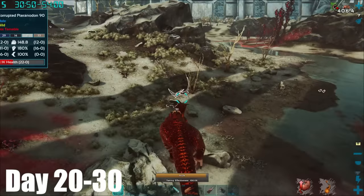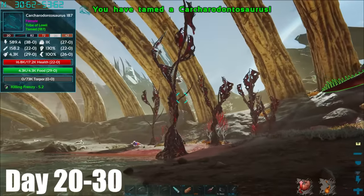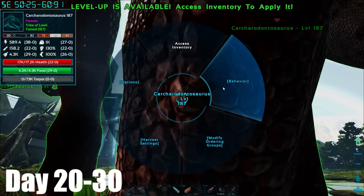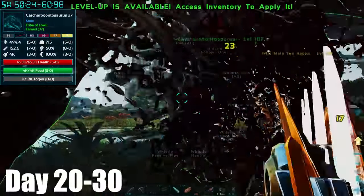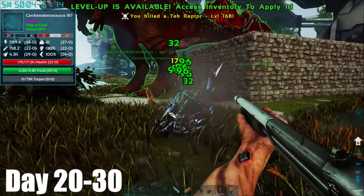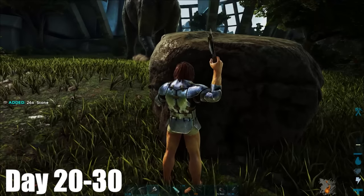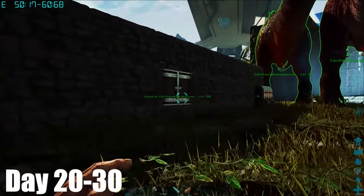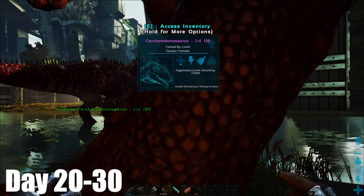I was able to finish up the tame with ease. When I returned to base, I made an egg incubator, then set my two Karkars to breeding whilst being attacked by this tech raptor. Whilst they were breeding, I thought it'd be best to set up a base perimeter to make it more safe. So after a lot of stone harvesting, I made this. Whilst I had been making all of that, one of my Karkars had been raising up, and now it was fully grown, so I took it out for a spin.